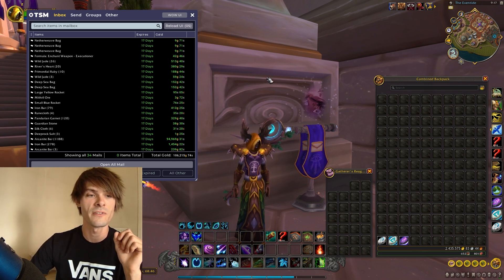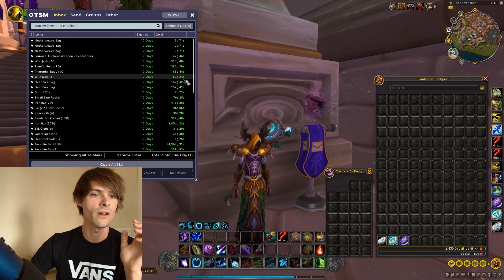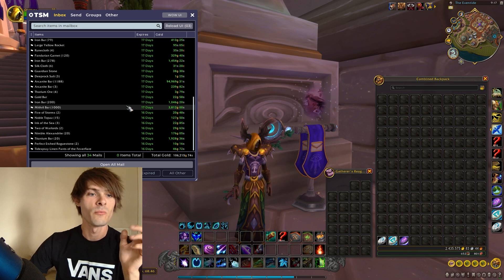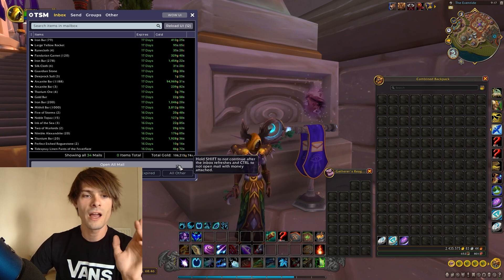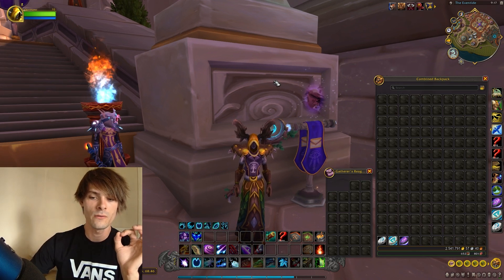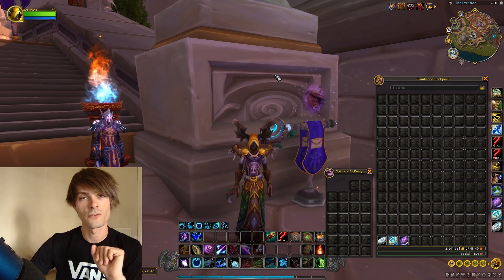The notable item in the second mailbox is arcanite bars once again — a lovely 94,969 gold, selling 1,188 of them. Then mithril bar was about 1,000 gold, just getting rid of some stock. That gives us 106,215 gold. Pulling that in gives us a total of 2,541,791 gold collected in our bags.